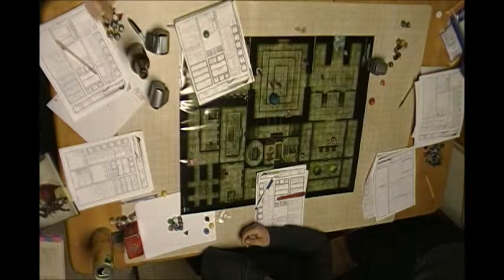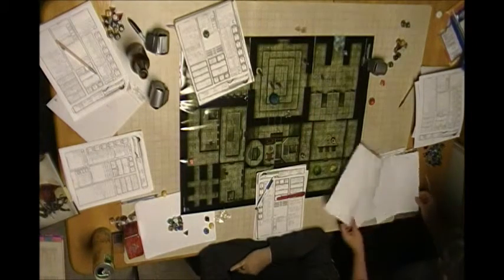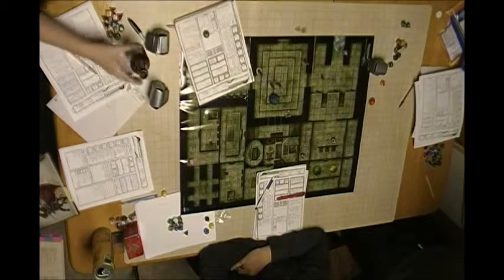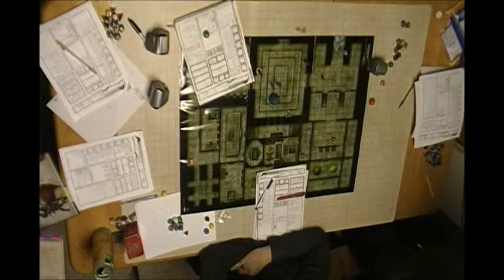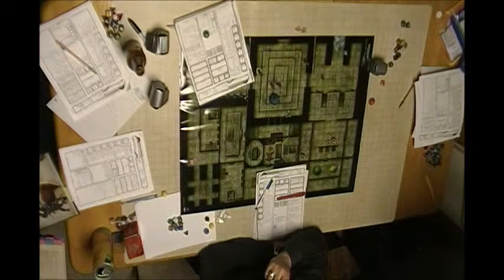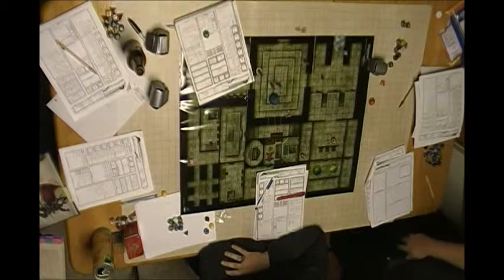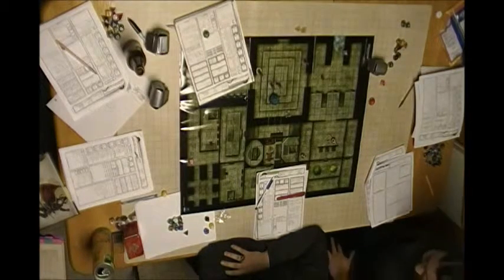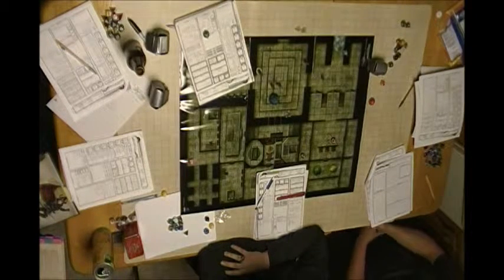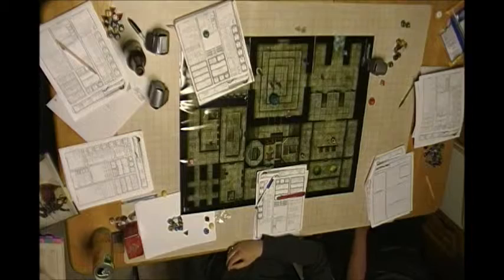The DM confirms no teammates get hit by accident. A player asks about the damage. It's a multi-purpose flask: 2d20, lasts two rounds, five damage per round. The DM rules it as a house rule for two rounds. Belena spills oil across the floor and lights it.